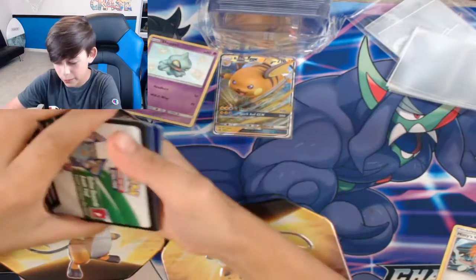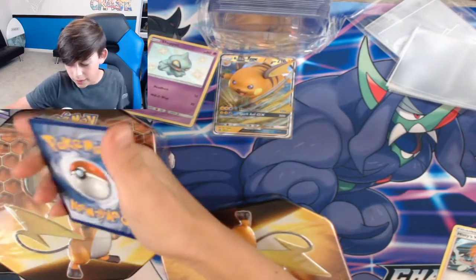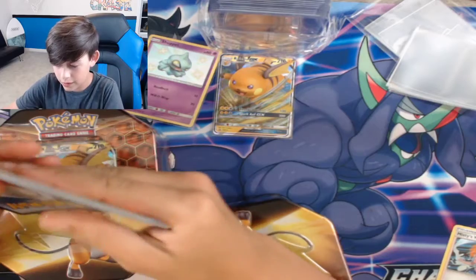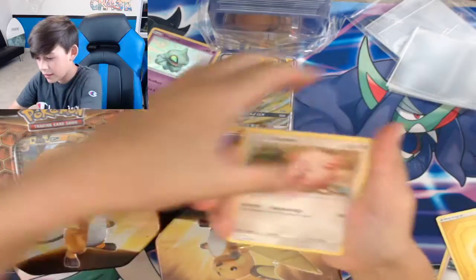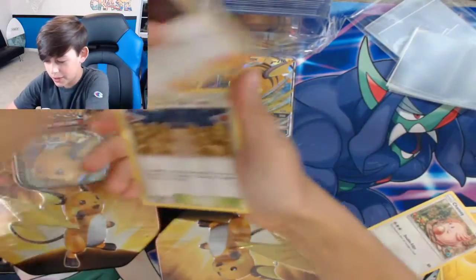Second pack — can we get a Charizard or a Glaceon? All right: Energy, Chansey...